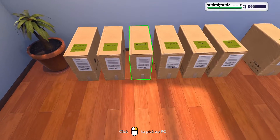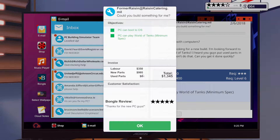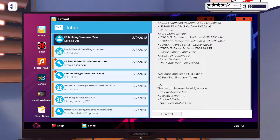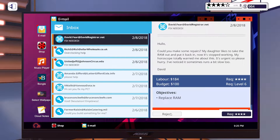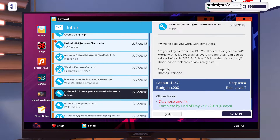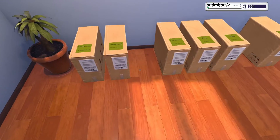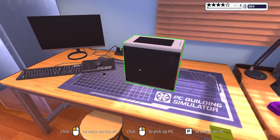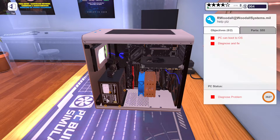Oh my gosh, there's so many more jobs. Open bench table case? What is that? PC Bay auction site — that might be cool. So what one did I just do? The Raisin — we just did that. Woodall, I think, is the one that needed the power supply because it wouldn't turn on. So we're going to put in the power supply which is the one that came out of it, so it won't say inferior.